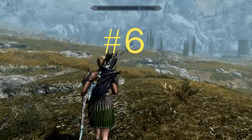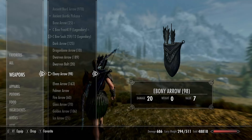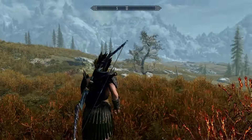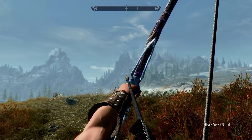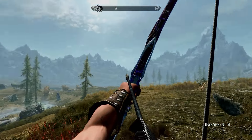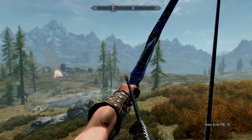Number 6 on my hit list: Ebony. Very impressive damage output at 20. The quiver's a little bit bulky — I really don't like the quiver — but the arrow is cool. Kind of looks like you've got the stealth fighter thing going on with the tail fins, and the arrowhead is awesome!